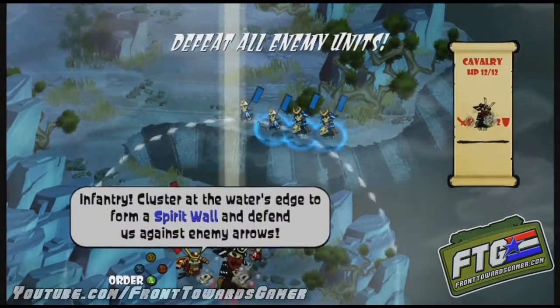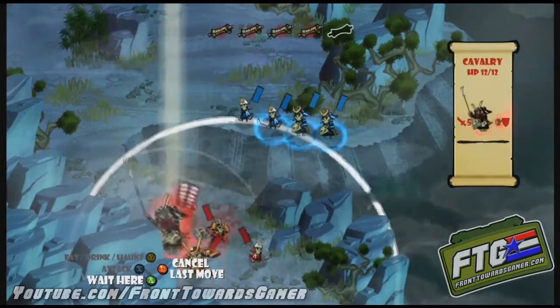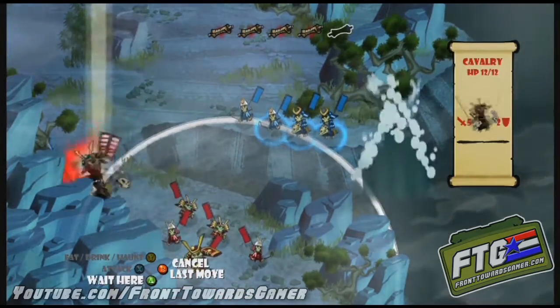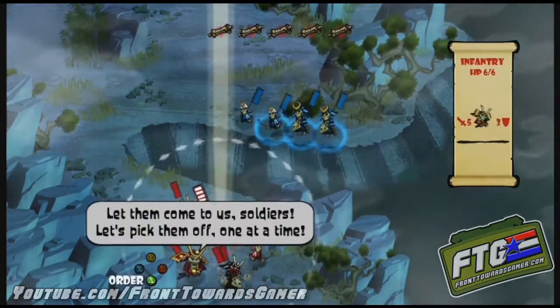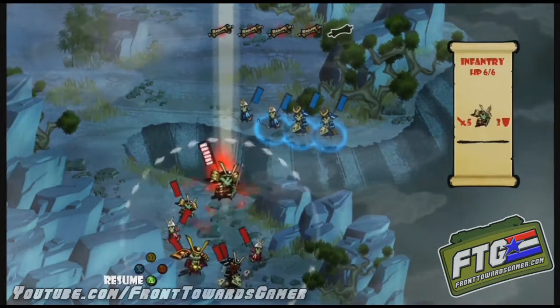Actually in this level it's way useful, because they show you about dropping guys into the cliff. Having two attacks to push guys into the cliff is very useful — you'll see that in a minute.